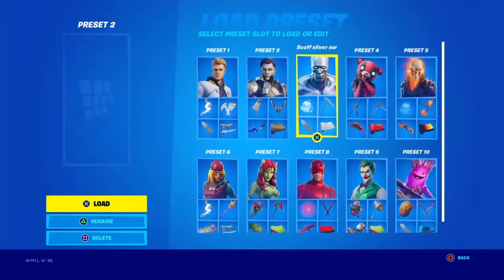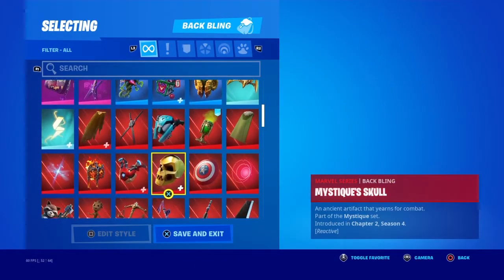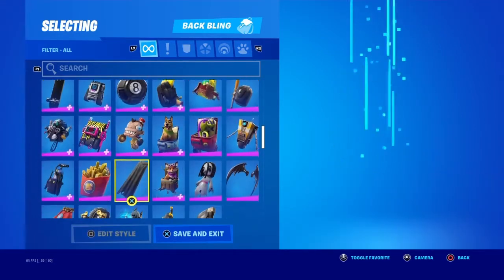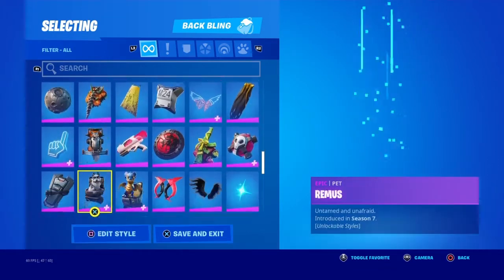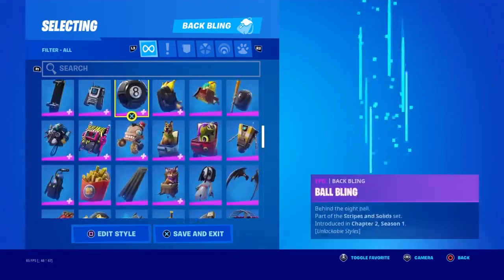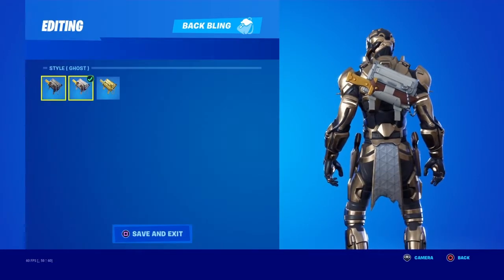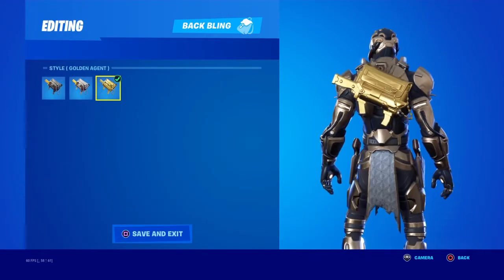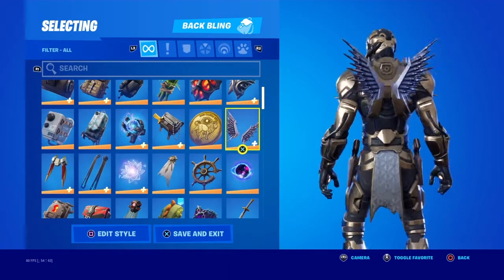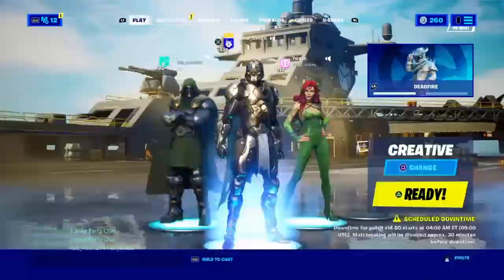Let's do some Midas Rex combos. You could use this back bling — it goes with the gold. I didn't find too many. I tried his back bling in this style and I tried the gold style, but it just doesn't match. I tried this — it's just too shiny gold.